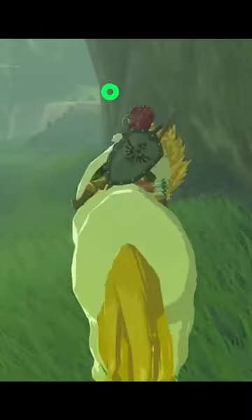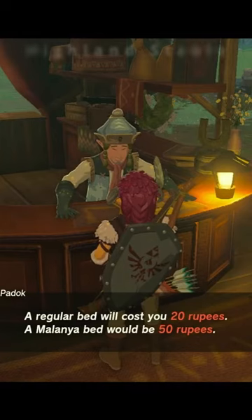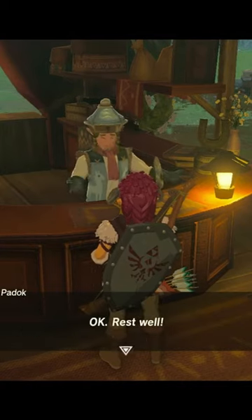Did you know you can catch the great white stallion any time in Zelda? If you try too early you'll get bucked off because you'll run out of stamina, but if you go back to the stable nearby and pay the 50 rupees to get the special bed, this will give you an extra stamina bar as well as some hearts.